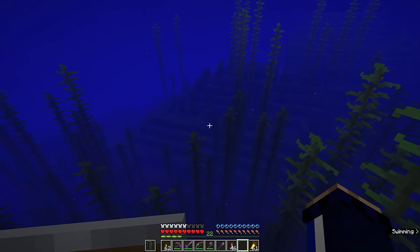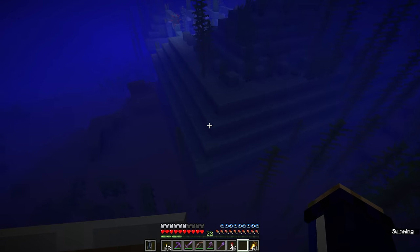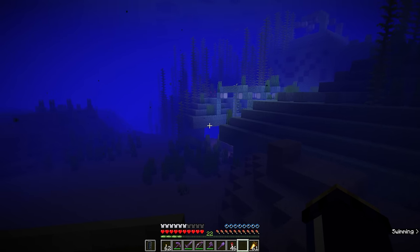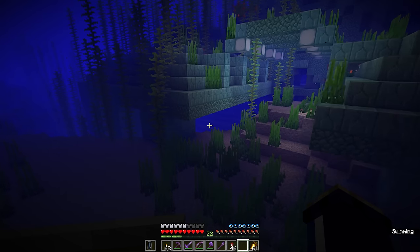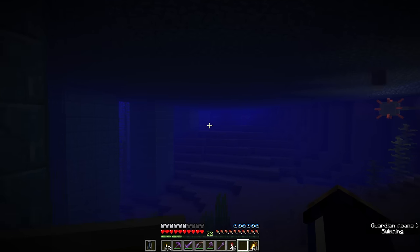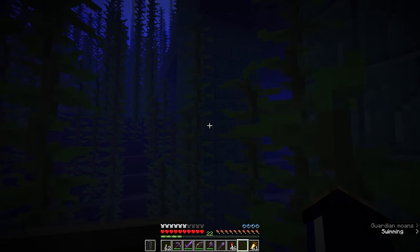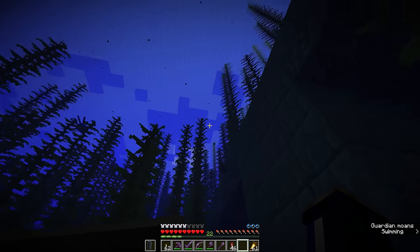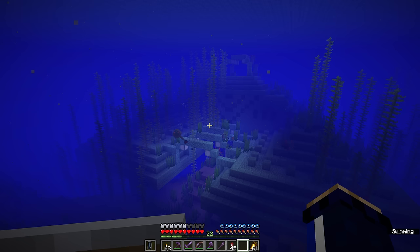They are limited in their spawning to anywhere above the base of the monument. You'll find them swimming around in open water around the outside, but this layer of prismarine at the bottom of the ocean monument — the one that the supporting pillars of prismarine brick are holding up — is effectively the threshold for where the guardians will begin to spawn. You don't find them spawning below; you only find them drifting down there by chance. Anywhere from the base of the monument upwards is the spawning ground for guardians.